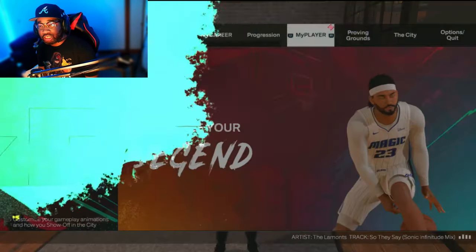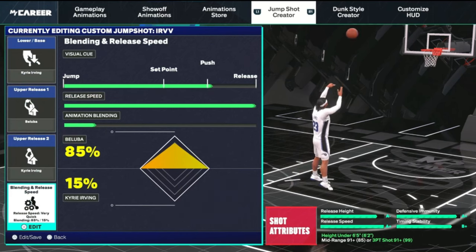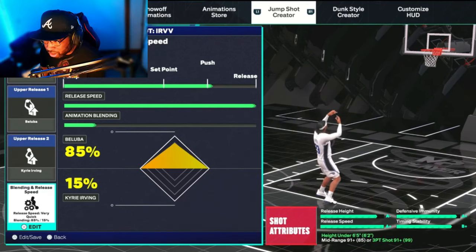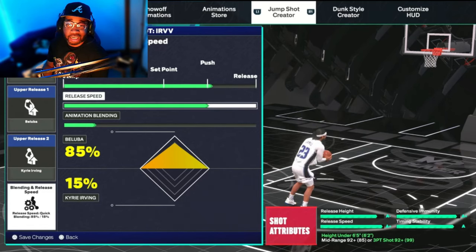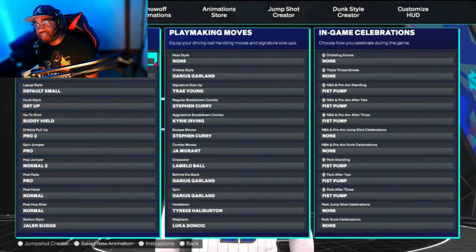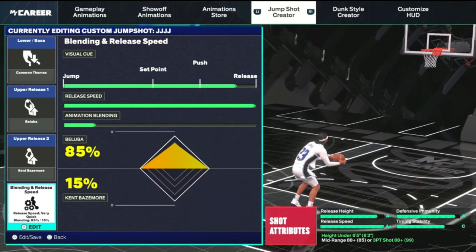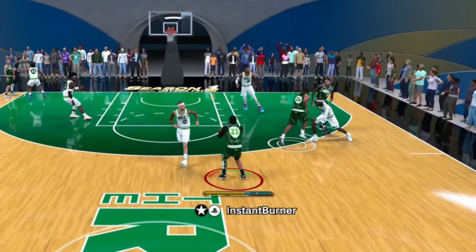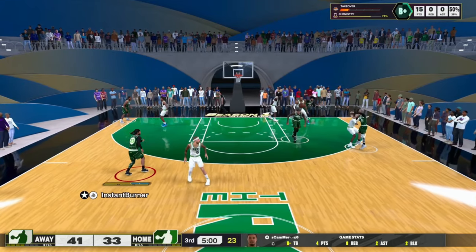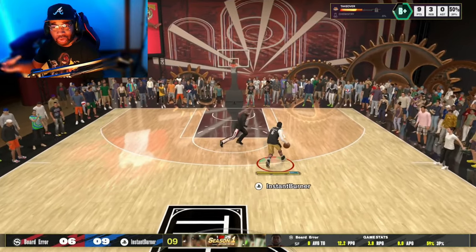Lastly, we're going to get into the small guards. It's pretty much only two bases you should be using. You should be using the Kyrie Irving base — Ballumba release, 85-15. You need a 91 three-ball to use this base. You could knock it down one and still be super, super fast. That's the first base. If you're not using Kyrie Irving at this point, the only other base you should be using is Cameron Thomas. The release is Ballumba at 85% and Kent Bazemore at 15%. This jump shot is lightning fast — I would suggest putting it down one or even two on release speed. Just tweak it the way you like it.